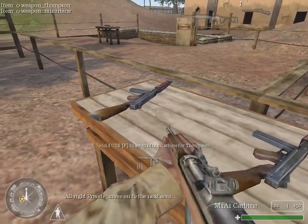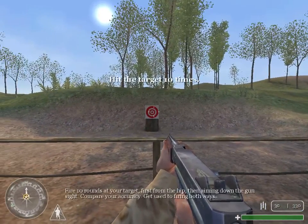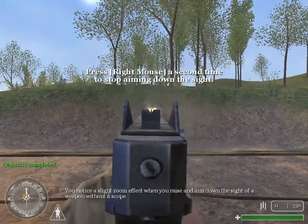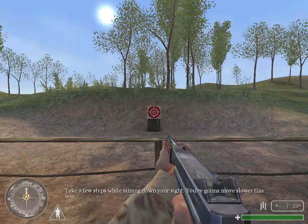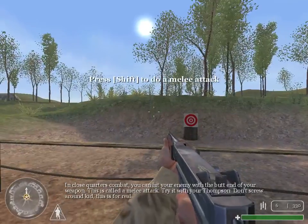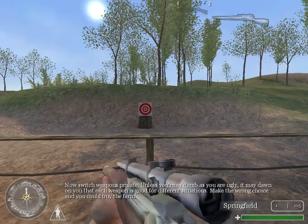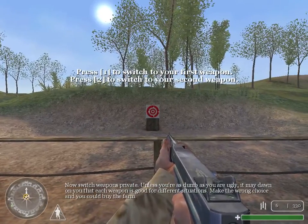All right, Private, move on to the next area. Unless you've got three hands, you can only carry two weapons besides your sidearm and grenades. Fire ten rounds at your target — first from the hip, then aiming down the gun sight. Compare your accuracy. Take a few steps while aiming down your sight. In close quarters combat, you can hit your enemy with the butt end of your weapon. This is called a melee attack. Try it with your Thompson. This is for real. Now switch weapons, Private. Each weapon is good for different situations — make the wrong choice and you could buy the farm.